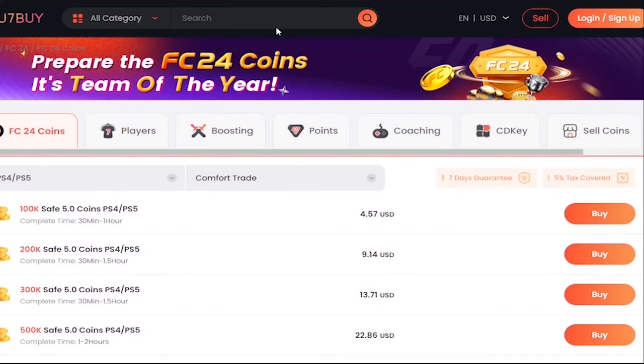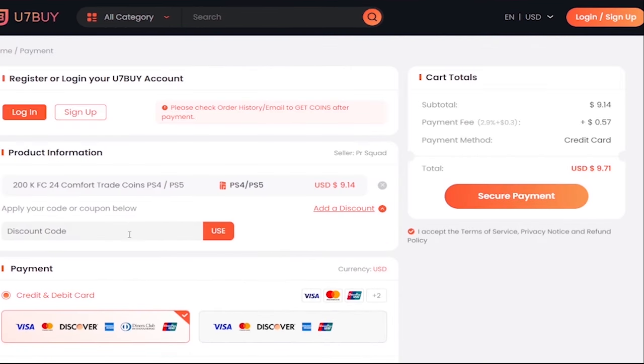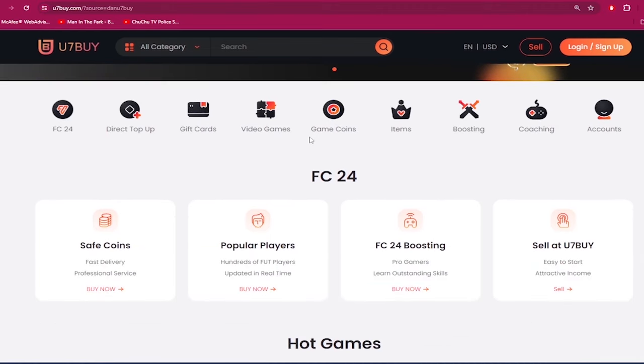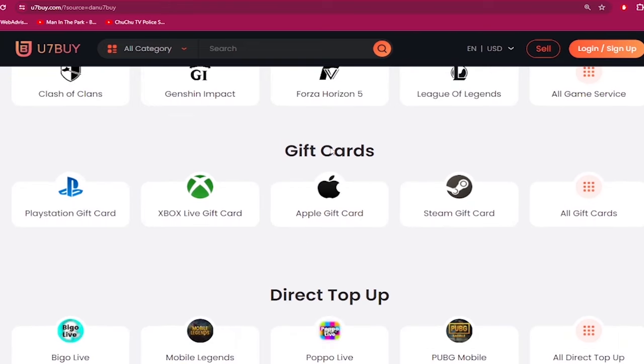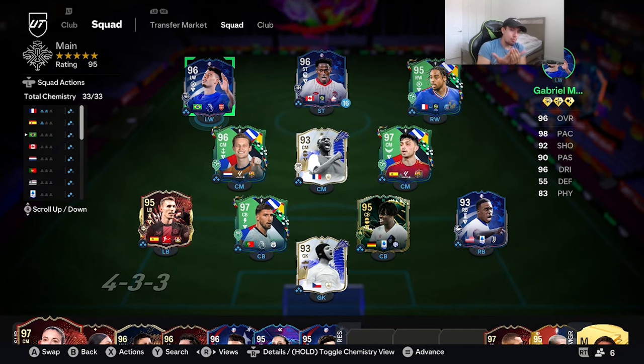If you need to make your ultimate team stronger, go to u7buy.com and buy yourself some cheap and reliable FC24 coins. Head over to u7buy.com and make sure to use my discount code 'Dan' to get six percent off your next purchase. Apart from FC coins, u7buy.com also provides more game services like top-up mobile games, gift cards, game keys, etc. Click my link in the description and enjoy the cheapest prices.